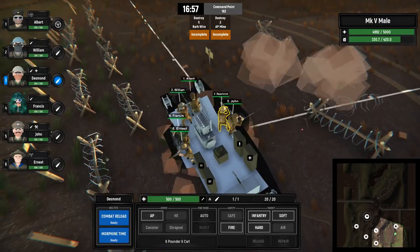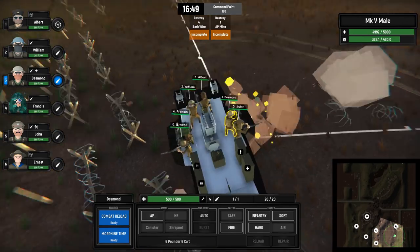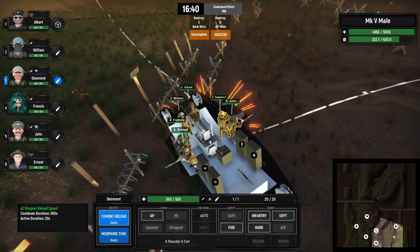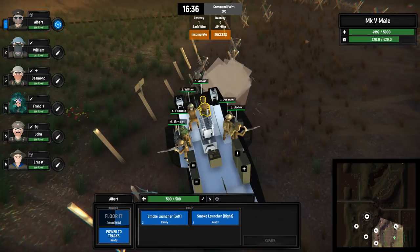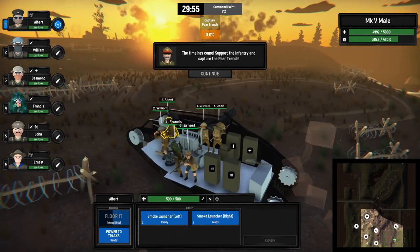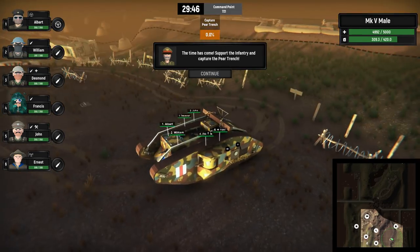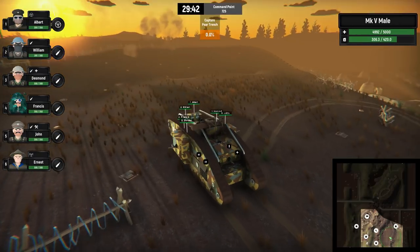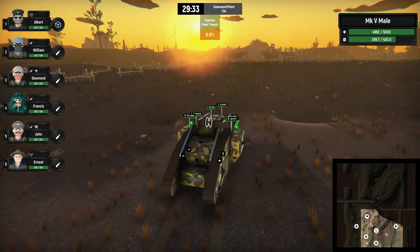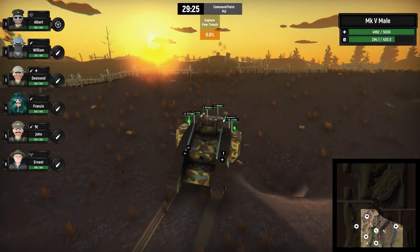Got to be very careful at this point because I'm starting to forget where those bigger mines are. One AP mine - just have to destroy a few more mines and four more pieces of barbed wire and we should be good. The time has come - support the infantry and capture the Pear Trench! We need to advance. Our boys are opening up on the trench. It must be great for the infantry to know they've got a tank on their side, but it puts a lot of pressure on us. Got to be an AT gun up there.